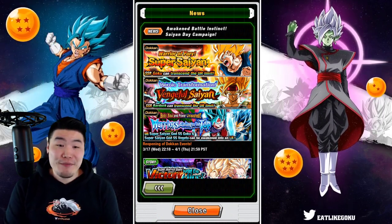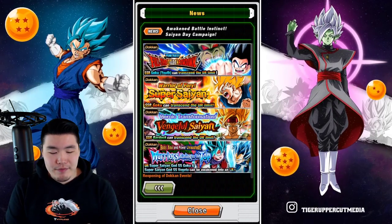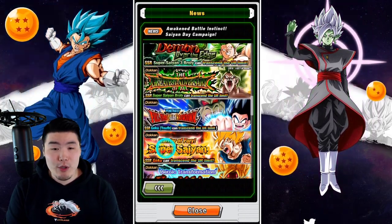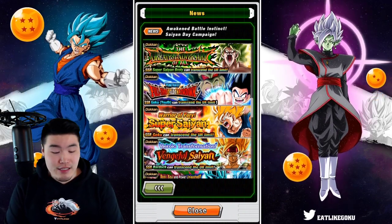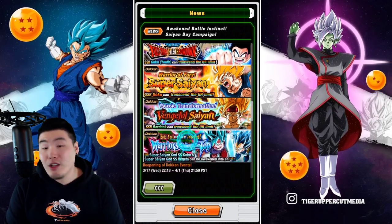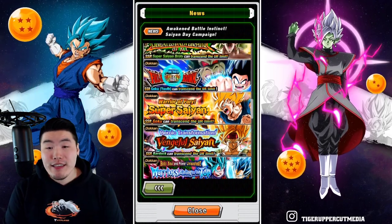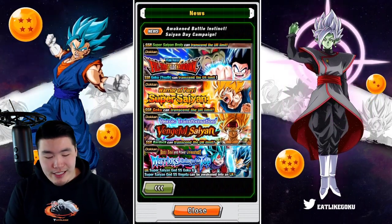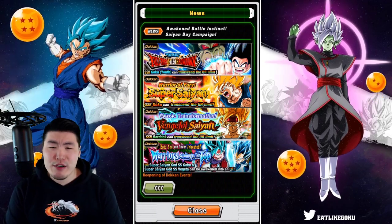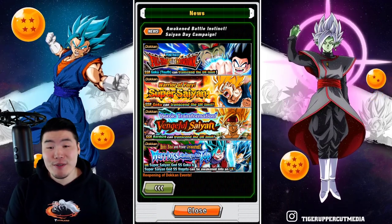One weird thing though is that Bardock is currently featured on the Bojack banner, so I feel like there's a pretty low chance that he's going to be on the Saiyan Day banner this year. But we'll see in a couple of hours. The other ones are very likely: this Broly, of course, Super Saiyan 3 Broly, Kid Goku, Namek Goku, and the LR Blue Boys. I think everybody predicted those guys are going to be on the banner. I feel like everyone here, with the exception of Bardock, will be on the banner — maybe he'll be on there too, but it's kind of weird to have him featured twice back-to-back.